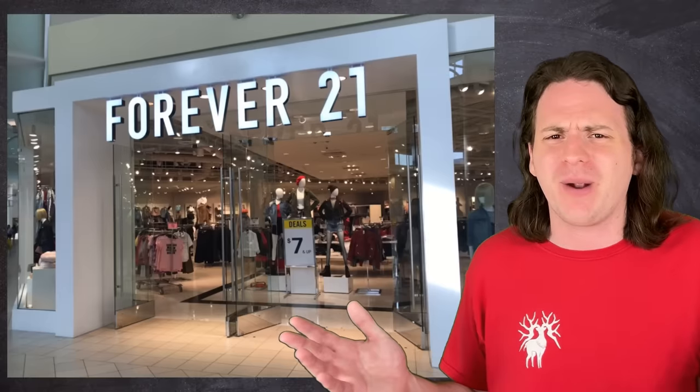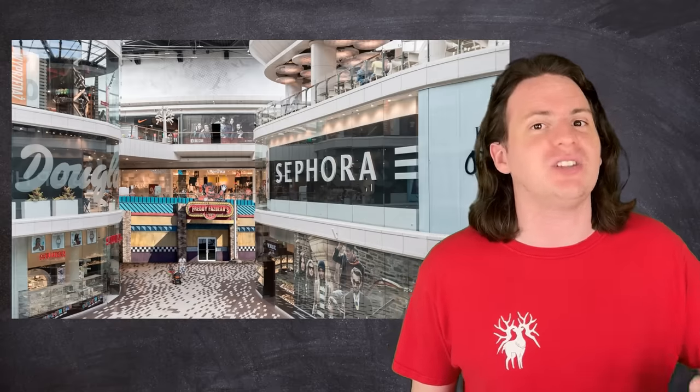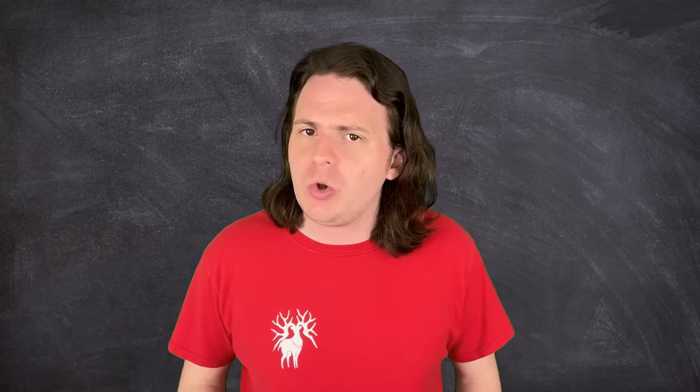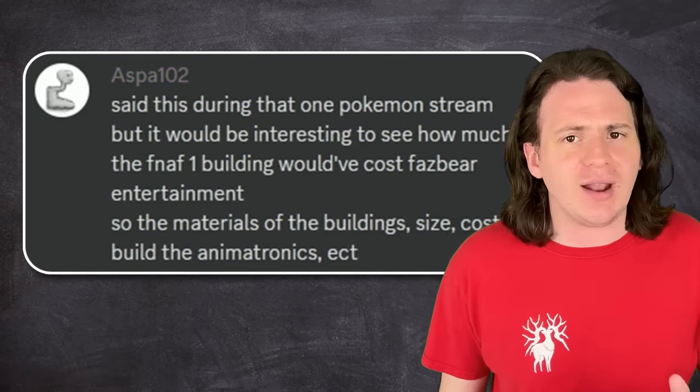I'm not still mad about that or anything. Who would be mad about the most magical restaurant on the planet being replaced by a bland corporate store that sells stupid jeans? The point is, in the movie, in videos, and I think in the books, Freddy Fazbear's Pizza is usually depicted as a standalone building. But if you look at the actual architecture and the time period of FNAF 1, all the evidence points to the fact that Freddy Fazbear's Pizza is located within Hurricane, Utah's local mall.